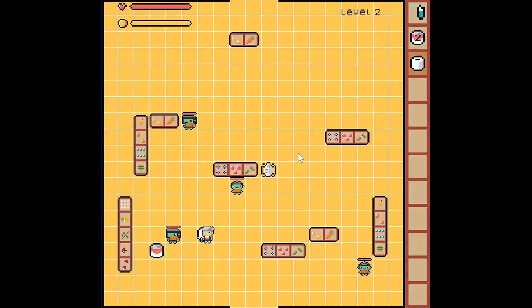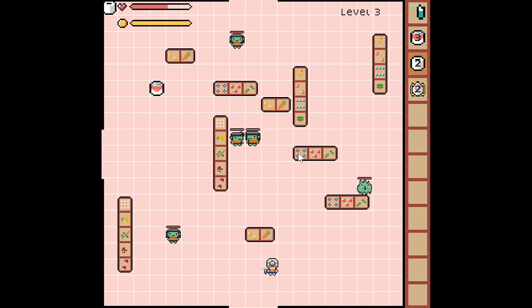Let's battle some enemies. To battle an enemy, approach it and hit Z to attack. Enemies have a chance of hitting back, and a chance of dropping items when they die. You'll know they're defeated when their health bar is depleted and they disappear. You must defeat all enemies on a level before you can proceed to a new room, but you can always retreat back to previous levels.